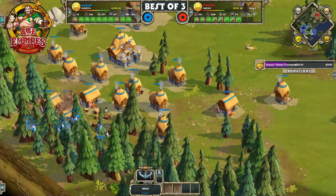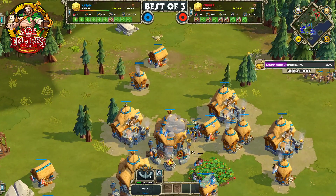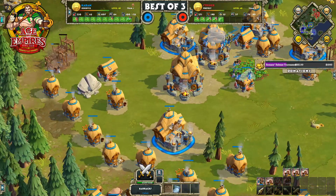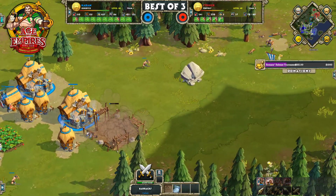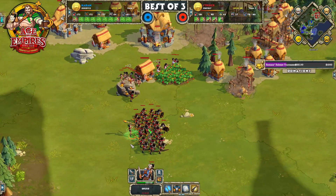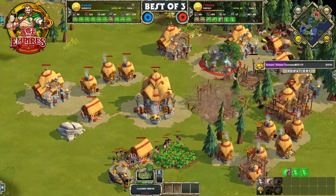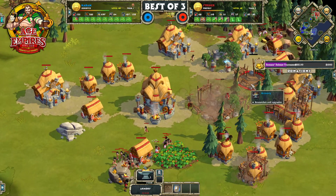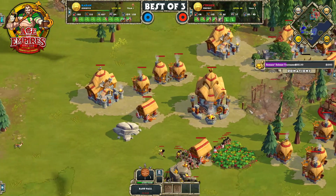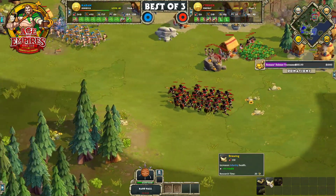Meanwhile, Caban is electing to throw down another dock and going pretty heavy into this barracks build. I'd like to see maybe some Sacred Groves and Druids into the mix. Stryker has now gotten his own Druids into the mix with a Sacred Grove here, getting another Sacred Grove down as well, and also opting for the Bard Hall — looking to upgrade his infantry. Probably a smart move in this infantry-versus-infantry battle for the Celts.